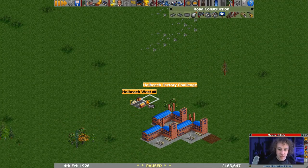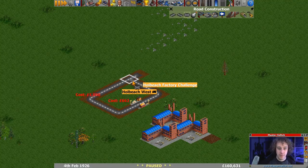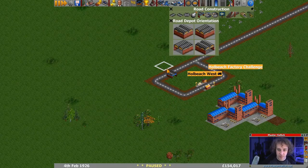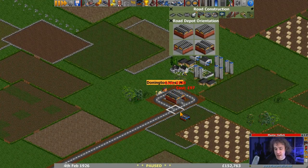What I'm really hoping with all of these vehicles is A: for the factory not to close, and B: to get a good enough money base to know that our company is just going to keep getting profit, and we're not going to have to worry about putting a train line down and running out of money halfway. So we'll put a depot there and be generous and put one at the other end as well.